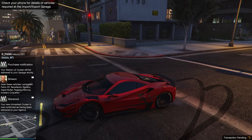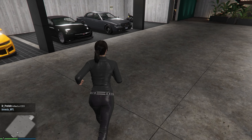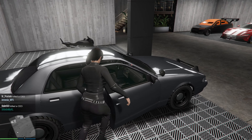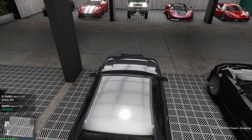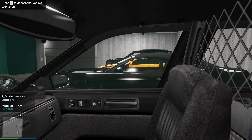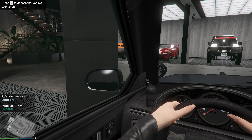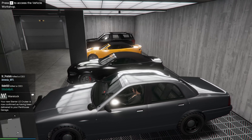They've already arrived — oh look at this, this is the undercover cop car! Very nice and stealthy looking. Let's check out the interior. We do have a police radio. Press E to access the vehicle workshop.